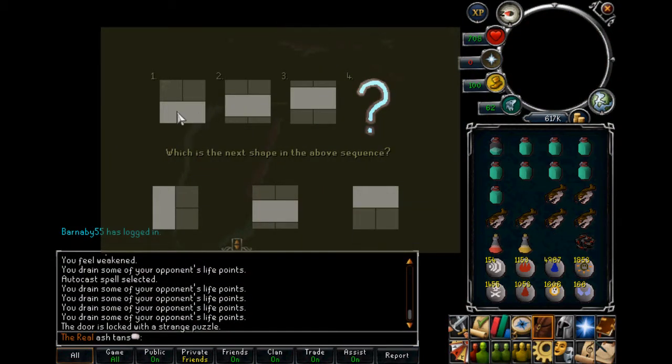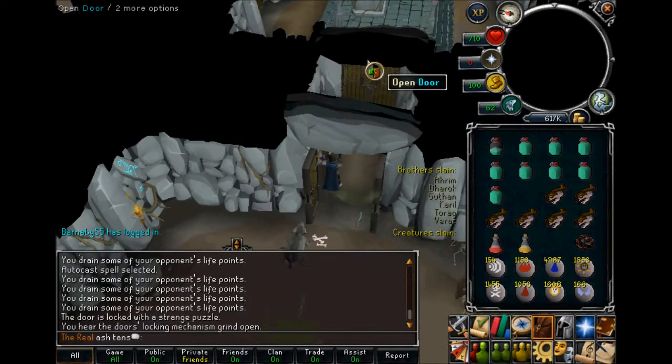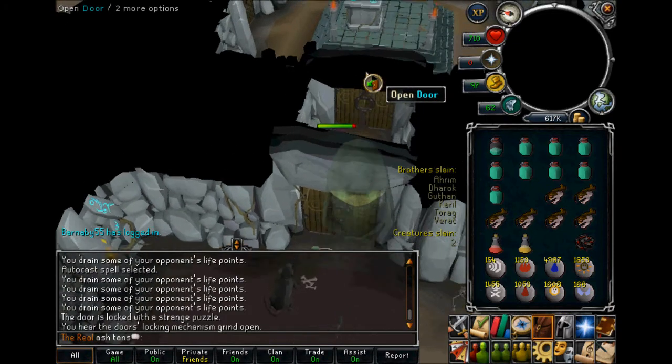This is one of the other puzzles. Number one is a line at the bottom, number two is a line a third of the way up, number three is a line two thirds of the way up. So number four is going to be the line three thirds of the way up — which is the line at the top.